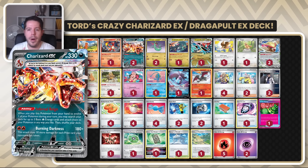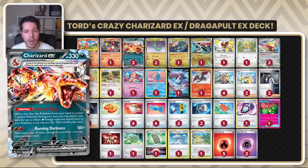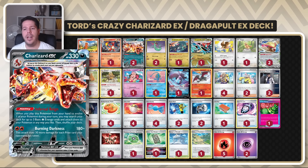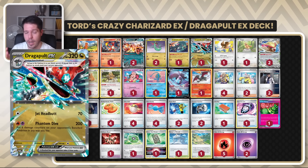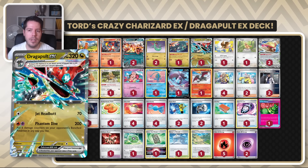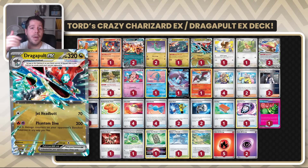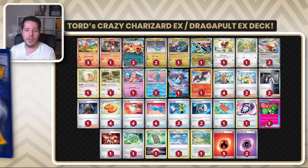We have Charizard ex, obviously a powerful attacker — Burning Darkness is an amazing attack and the ability allows you to power itself up and also potentially power up Dragapult. Dragapult ex on the other hand has a damage cap with Phantom Dive at 200. Those six damage counters can set up damage numbers nicely for Charizard ex. Having the foresight to calculate and place the damage correctly is going to be very key for this deck to work.